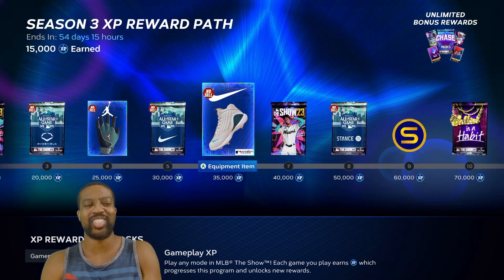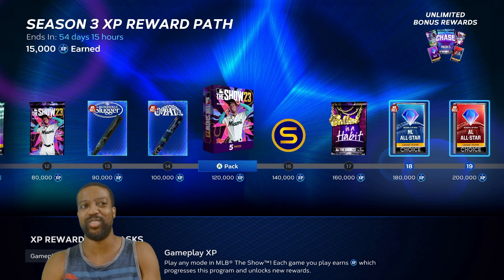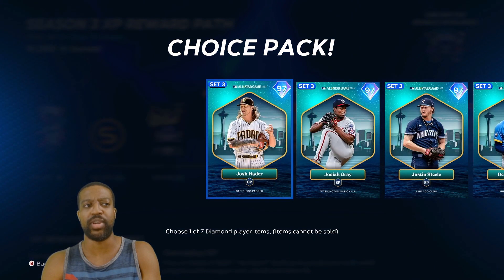Just some socks, the standard 100k equipment, bats, no-sells, all those things. But let's get to some of the players.